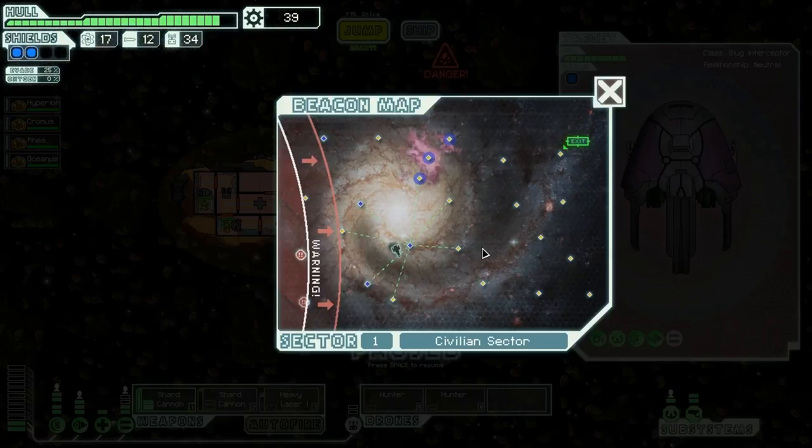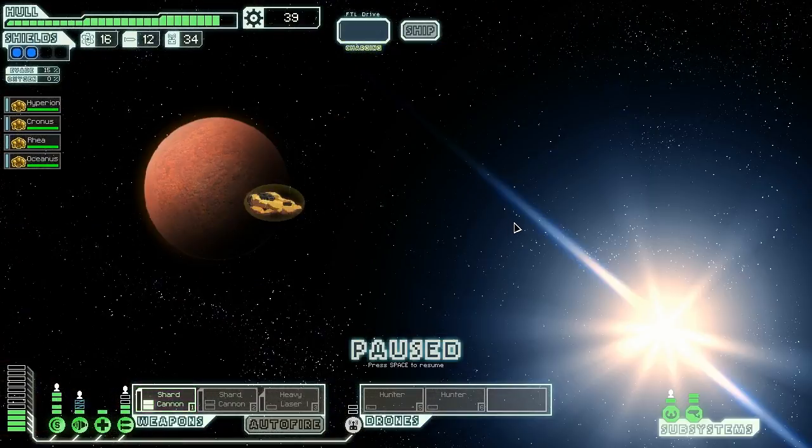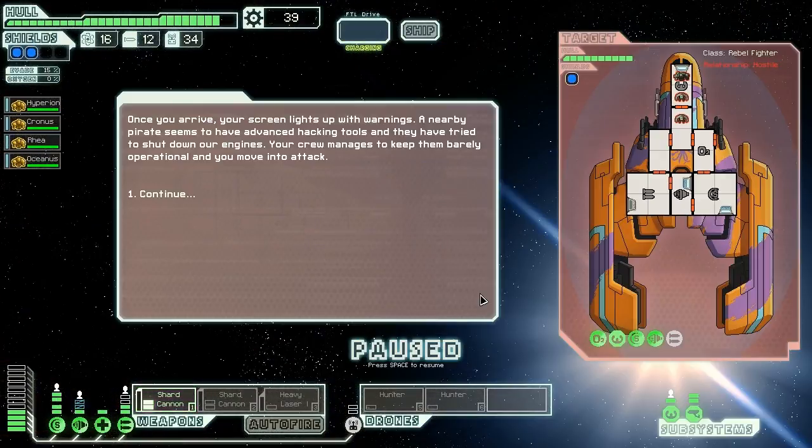We're in an asteroid field so we jump away to find more people to fight. Once we arrive, our screen lights up with warnings - a nearby pirate has advanced hacking tools and has tried to shut down our engines. Our crew keep them barely operational and we move in for the attack. They have two dual lasers, which means we're probably going to take a bunch of damage.